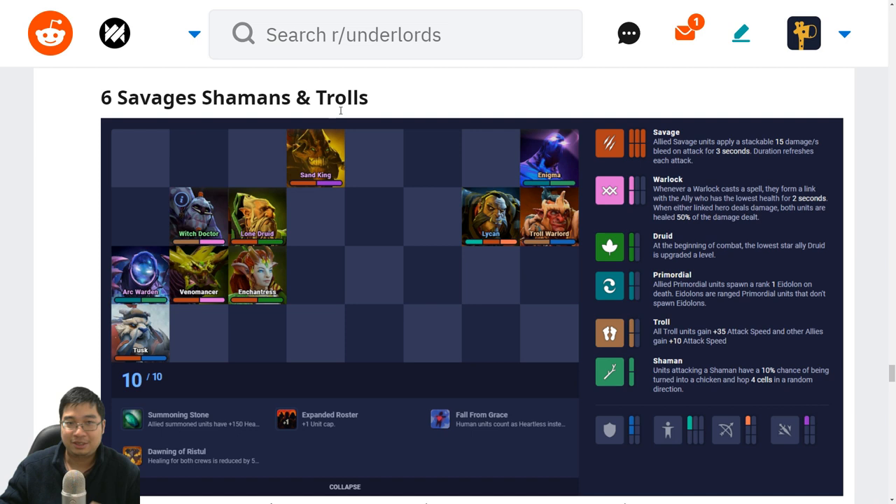We have the six savages, shamans and troll build. The six savages are here, with warlocks starting from Witch Doctor and Venomancer. The Troll Warlord enables everyone to bleed and mini-stun, and on top of that we have Arc Warden with Enigma. With summoning stone, Arc Warden can be the backbone of damage — we have enough summoners with the savage from early game into mid game, then into late game. For this build we want Tusk, Venomancer and maybe Lichen to three star. We can find Enchantress to three star and Undying to two star, but if not, two-star units are enough. The highlight is how quickly we can save up with savages and reach late game a little faster. We can consider the Forefront Grace but ideally there's only one Lichen. We can adjust — maybe pick up a Necromancer or something else.